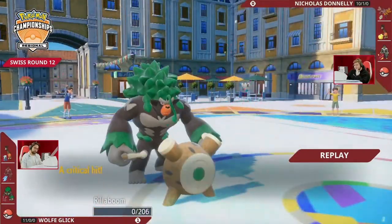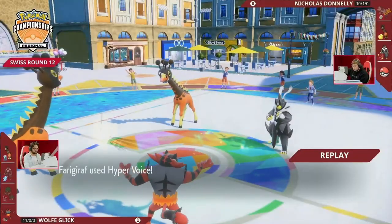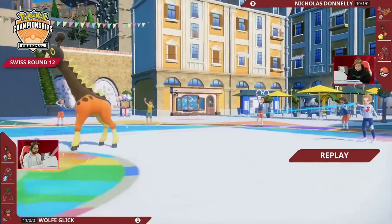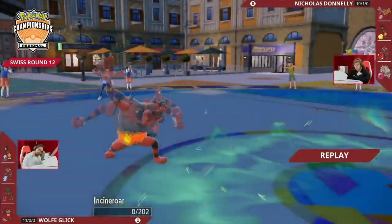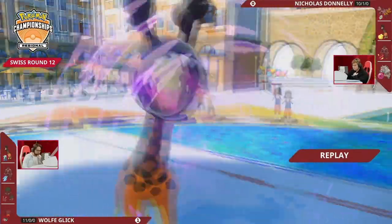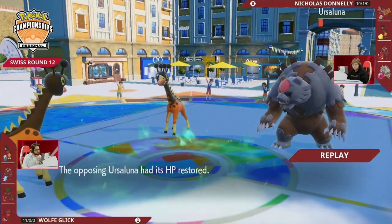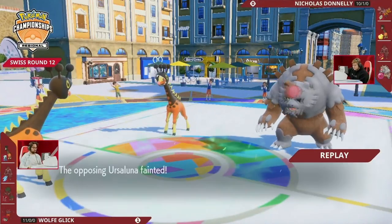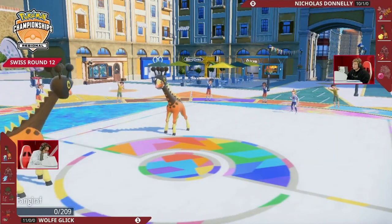Farigiraf and Iron Hands clearly seems to be a really effective lead. If I'm Wolf, I'm immediately looking at Ogrepon — Ogrepon can go for Fire tera and thread in offense immediately. Urshifu falls really really short into Iron Hands with Grass tera, but Ogrepon here can put on a lot of offensive pressure immediately. I think for Wolf the Fluttermane in this matchup just doesn't really contribute too much — it's a Calm Mind setter but you kind of just get dunked on by Iron Hands with Heavy Slam.